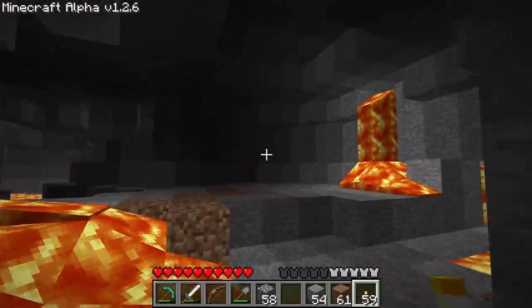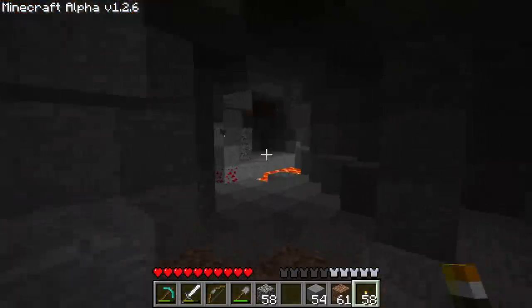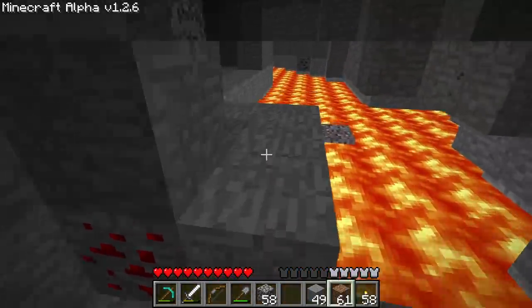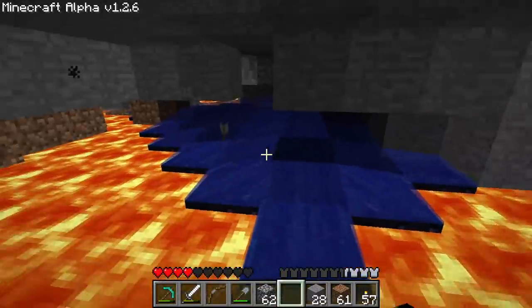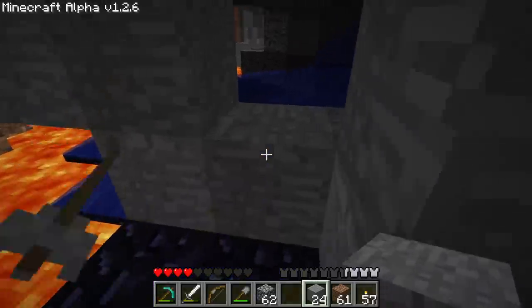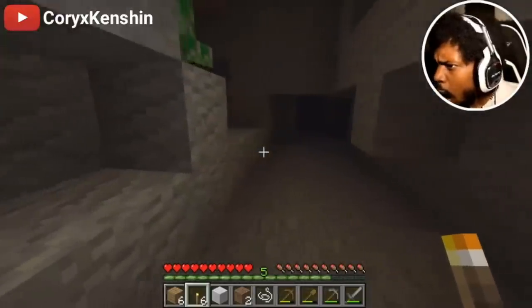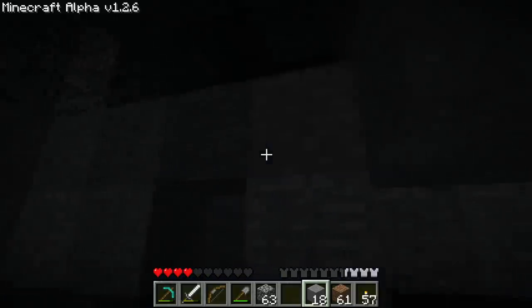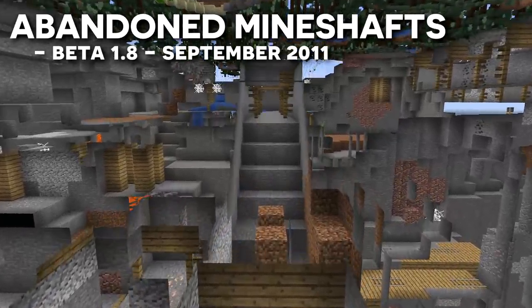Throughout Alpha and most of Beta, there were minimal changes to caves. Notably, ambient noises such as 'cave 1' and 'cave 2' were added. Don't underestimate just how impactful this was — cave sounds that randomly play while exploring dramatically add to the haunting and scary nature of caves, and are solely responsible for striking fear into newer players. Did you know that cave sounds would play in any 3×3 space with a light level of 8 or lower? As Minecraft moved into Beta 1.8 and full release, caves would ultimately become even more scary.